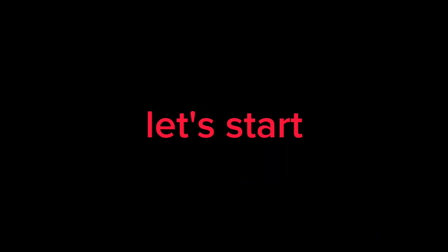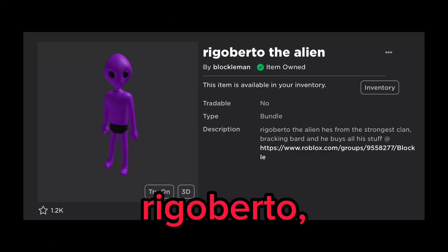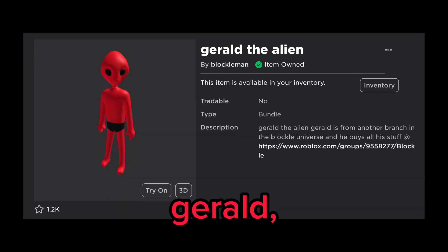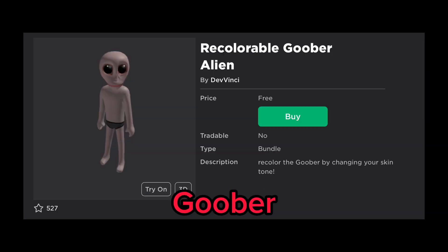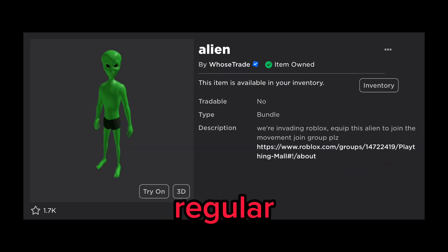Let's start with the alien bundles. Here is Goo Gorp, Fabi, Rigo, Berto, Gerald, Barry, Darwin, Goose Bork, Recolorable Goober, Alien, and the regular alien.